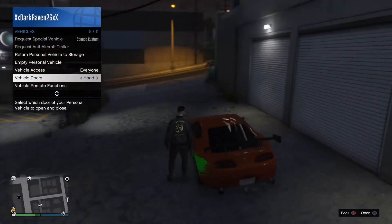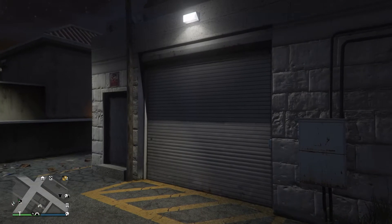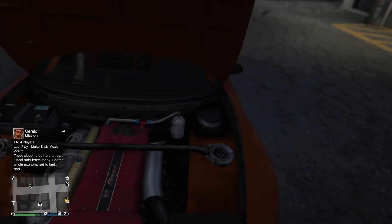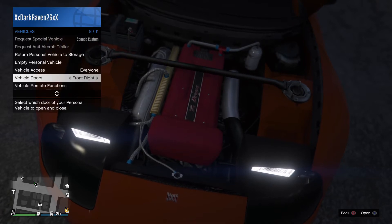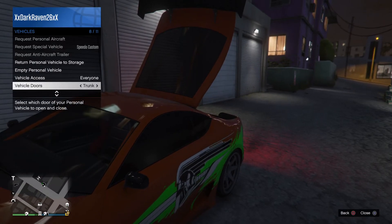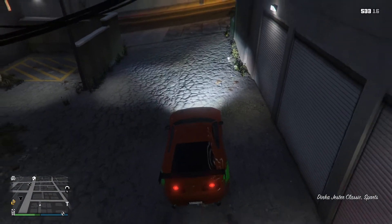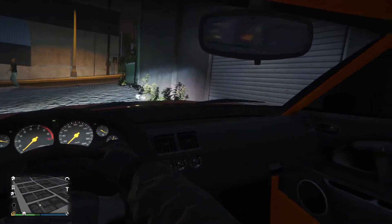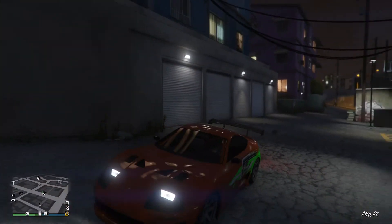We'll get the engine running because that'll be pretty nice. Let's pop the hood - vehicle remote functions, engine on. Let's take a look. Nice - we've got the NOS bottle, we've got the nice engine setup right there. This thing might have a trunk - how it does! Let's see if it's got any snazzy things in the trunk. Nothing in the trunk, just the roll cage and the rear window. It's a pretty big trunk because of the huge rear window. For the interior - I actually like this interior. The Penumbra FF interior I think is way uglier.